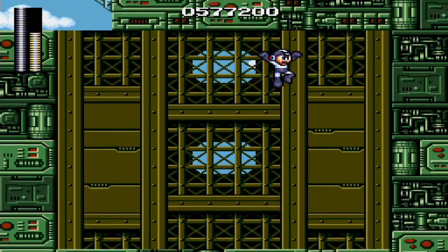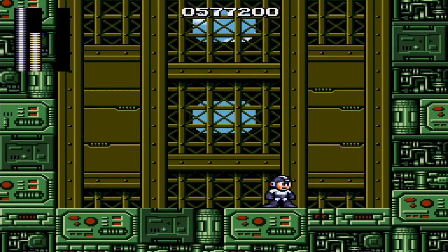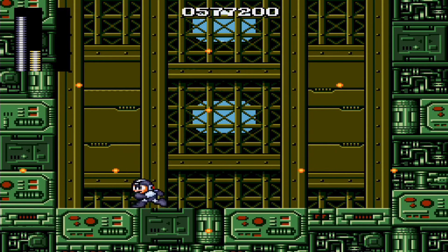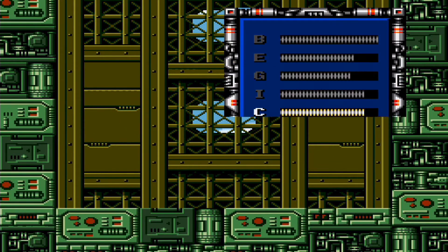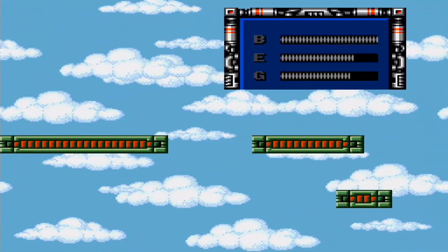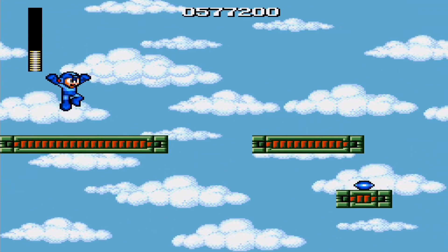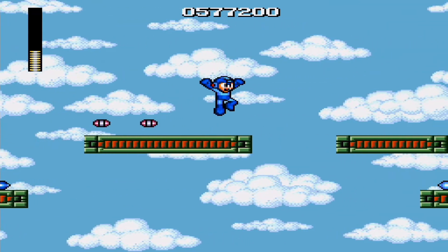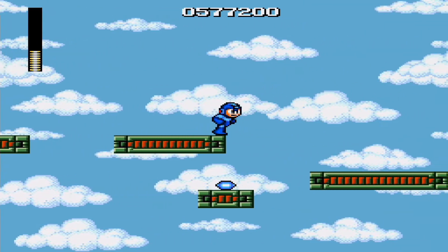With Cut Man's weapon we can take on Elec Man. Hopefully we should be able to take him down. I still find him a bit tricky to try to deal with, because if you dare touch him it actually gives you quite a punch in terms of damage output. But regardless, if you manage to time it very carefully, then you can deal with him no problem.